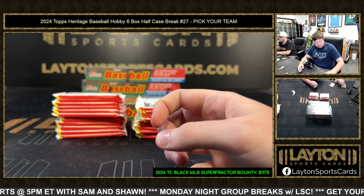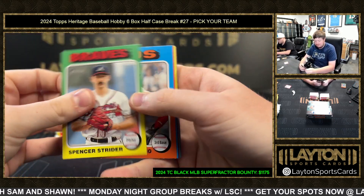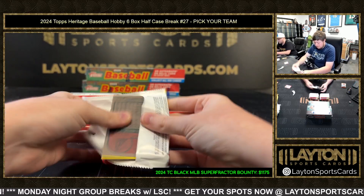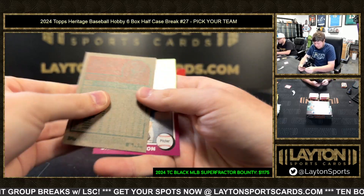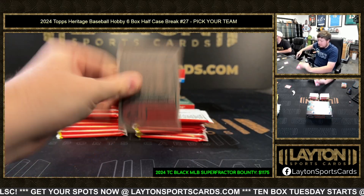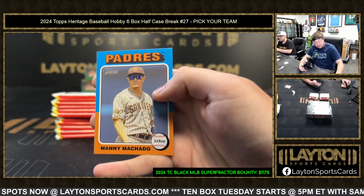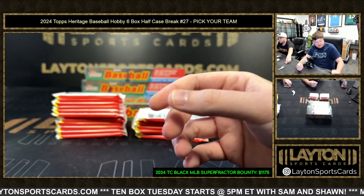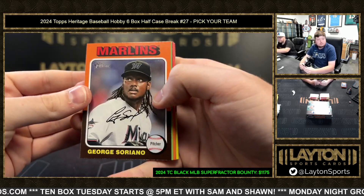No quad yet, right? I believe there was one earlier — hopefully I'll run into another one. As long as you didn't do the dice roll, that's fine. The way you can tell variations is there's little lettering on the back above the numbering — like 'image' or 'nickname' above the card number. That's how you can tell.